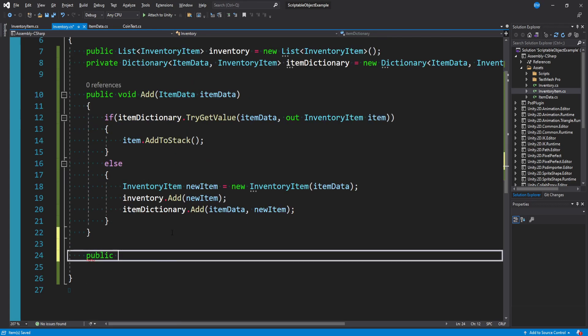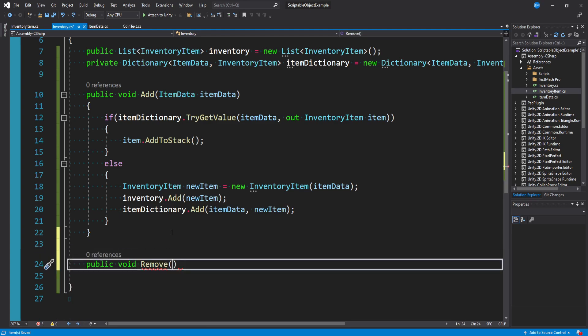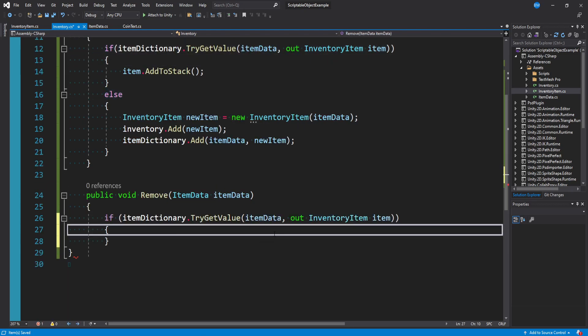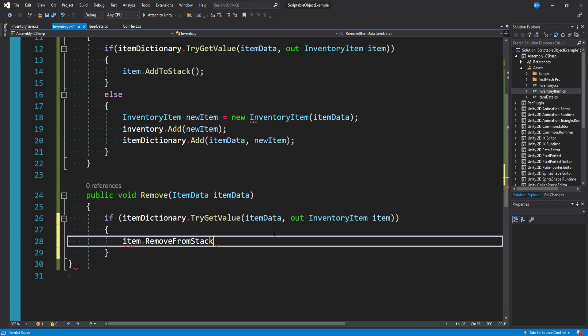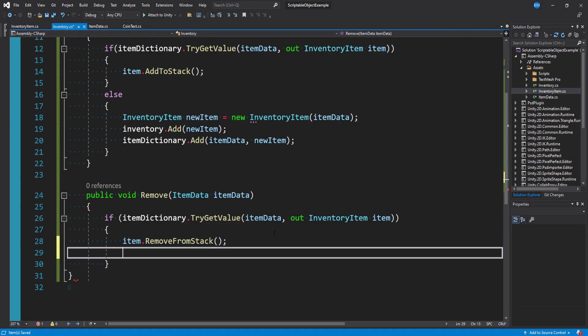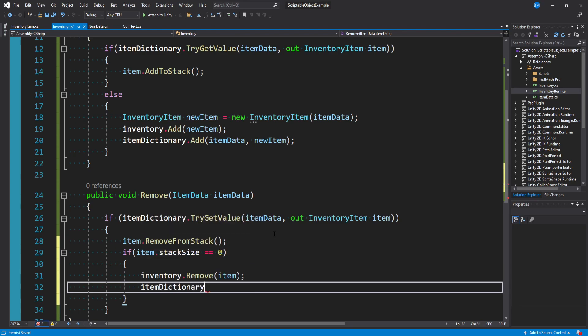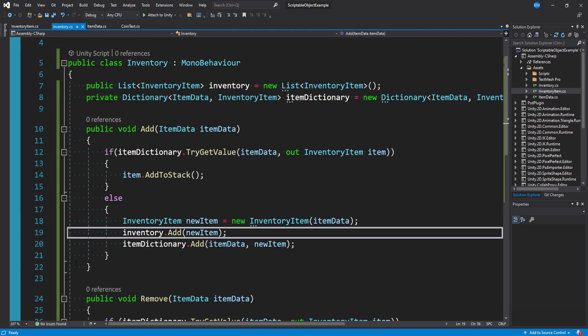Now we need a way to remove items as well. public void Remove, passing in an ItemData called itemData. I'll copy-paste the TryGetValue if block — it's the same as Add. Inside, we call item.RemoveFromStack. So if you had four and lost one, your stack goes down to three. But if you had one and removed it and it hits zero, we need to remove it from both the list and the dictionary: inventory.Remove(item), then itemDictionary.Remove(itemData). A little lengthy to go through, but really not too bad — just a few lines of code. And now we're completely done with our inventory system.